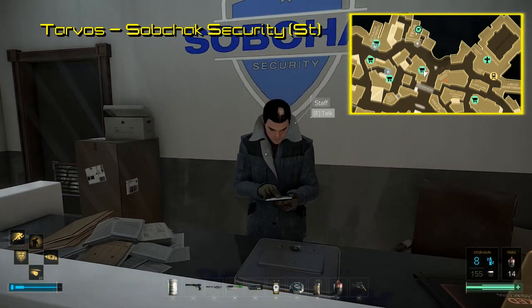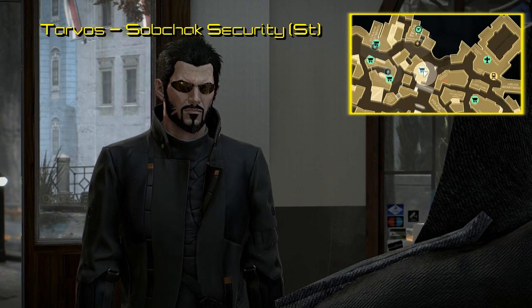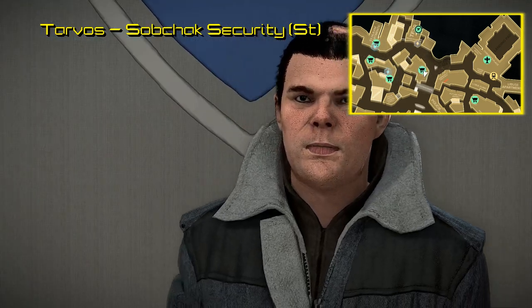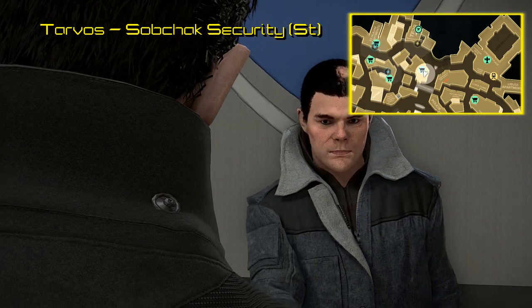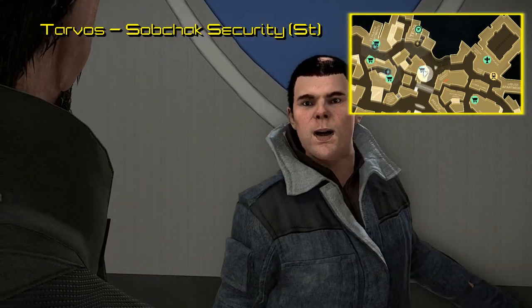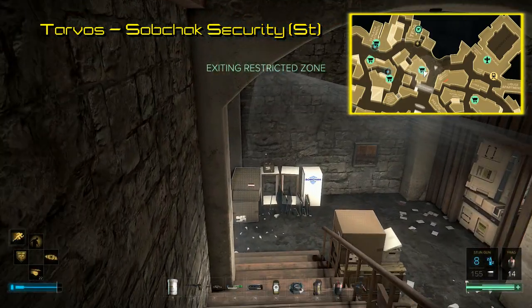This wouldn't be a security store without heightened security. One of the several ways to get around this without being caught is by speaking to the staff member at the desk. Then when you go to leave, he'll ask you if you have any neuropazine. If you hand him some, he will invite you to check out his basement. While an invitation like this goes against everybody's better judgment, the basement will no longer be restricted.